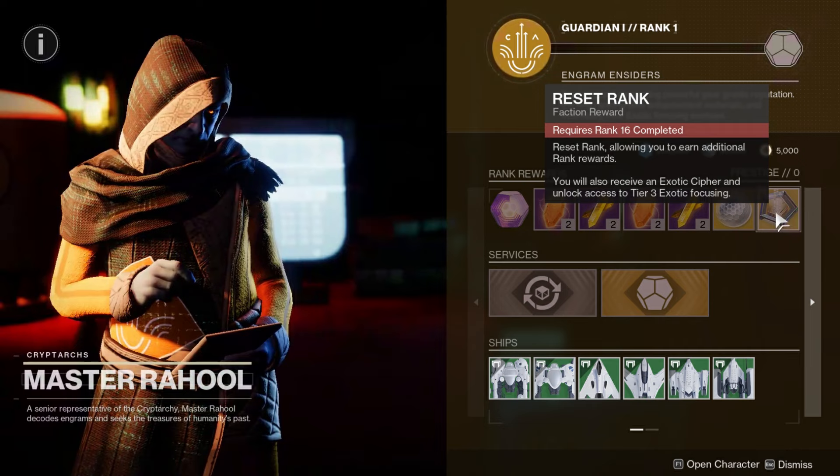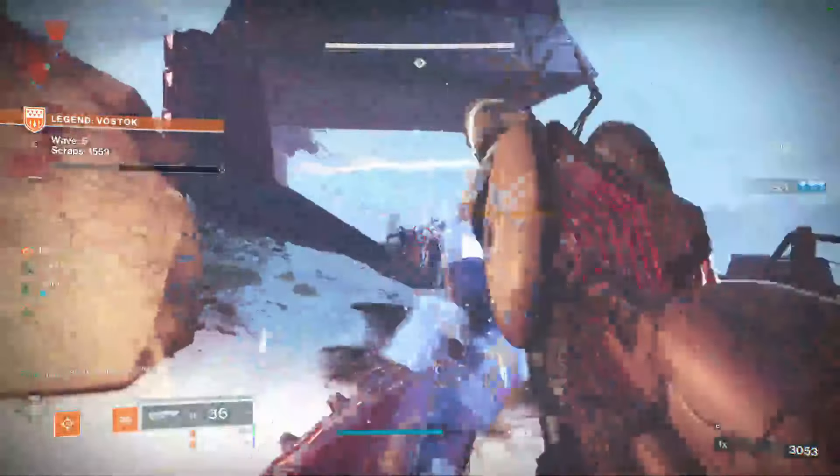The legendary campaign will let you choose between one of two exotic engrams after completing mission eight. However, I believe only seven missions will be available on day one, and mission eight won't be available until the raid is completed for the first time. So you won't be able to technically finish The Final Shape campaign on day one if Bungie does it that way, leaving you on your own when it comes to getting exotics.